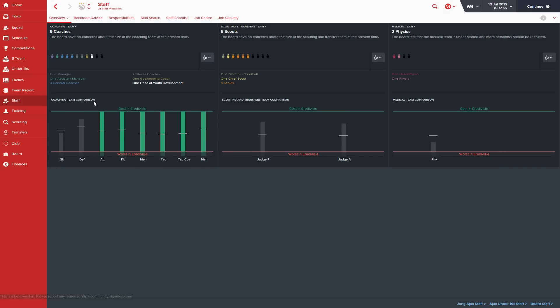The comparison screen is also very good. The green line at the top is the best coaching stats in the competition, and the red is the worst. The horizontal lines indicate the league average. For example, in defending we are the fourth best in the Eredivisie. In goalkeepers, we're actually below average, so we have to do something about that. In scouting, we don't have the best scouts — quite surprising for Ajax who are renowned for player development. In physios, we're also below average. It gives a really good indication of where you need to put work in.